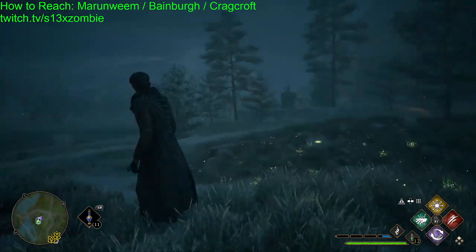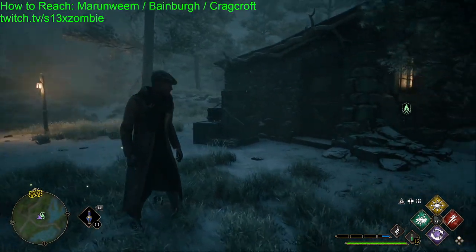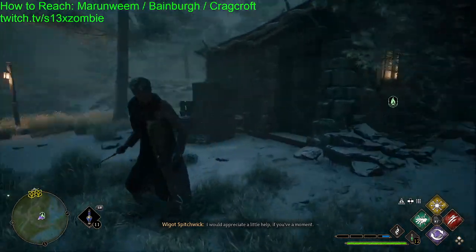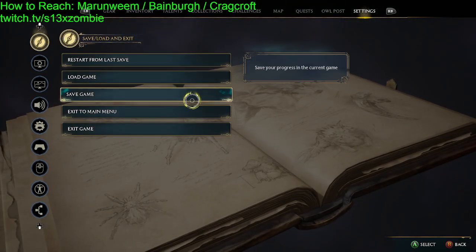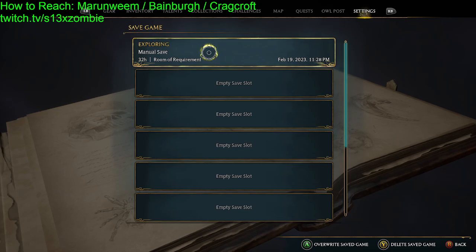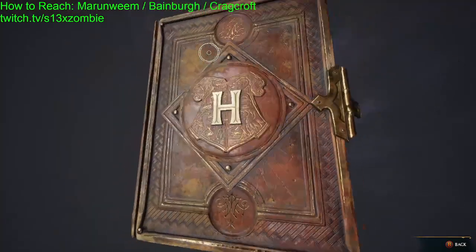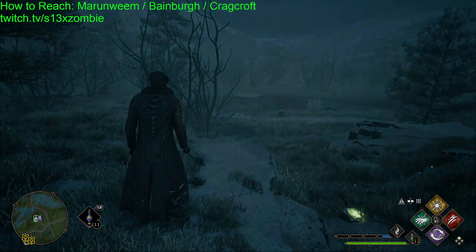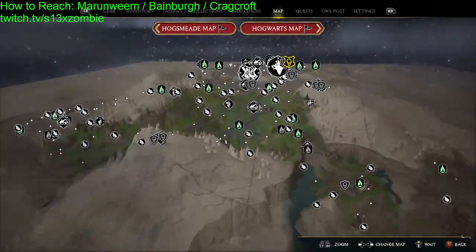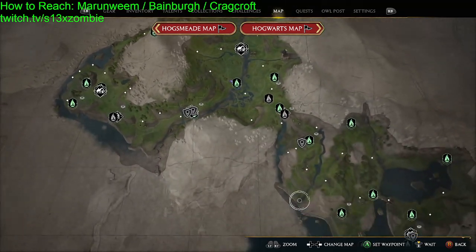Hi everybody, how's it going? Just a quick little tutorial here, since it took me about 30 hours to find out how to access the bottom right corner of the map in Hogwarts. The game is fairly recent, so there's not a lot of precise info on some stuff.